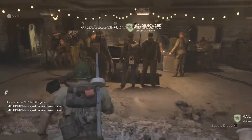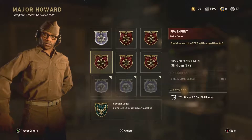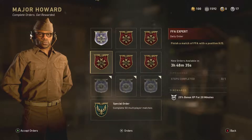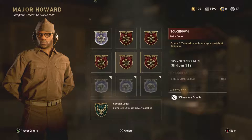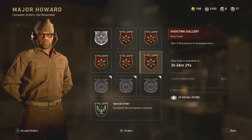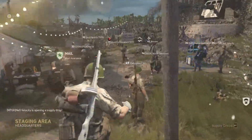Let's see what contracts we have today. Good to see you sir — play a match of gridiron, win three shutouts in headquarters and gridiron. Alright, sounds good and easy enough.